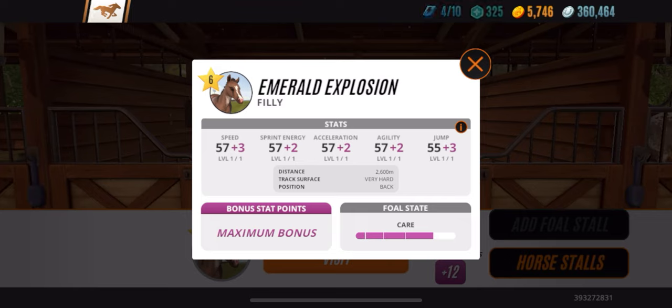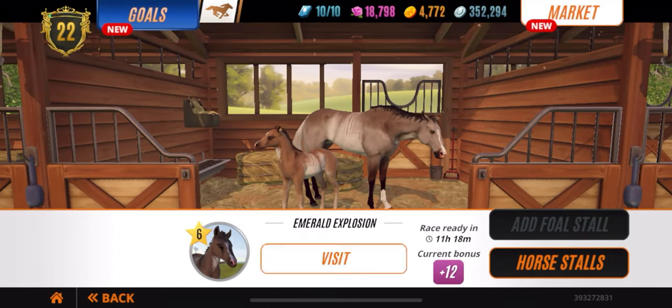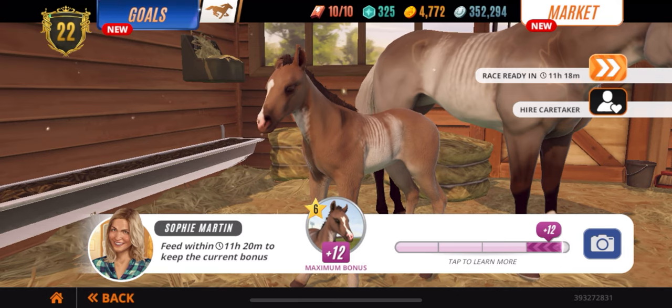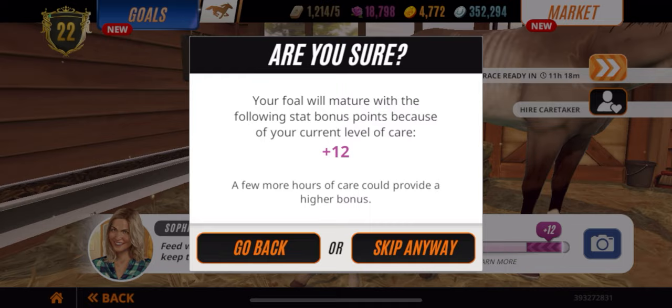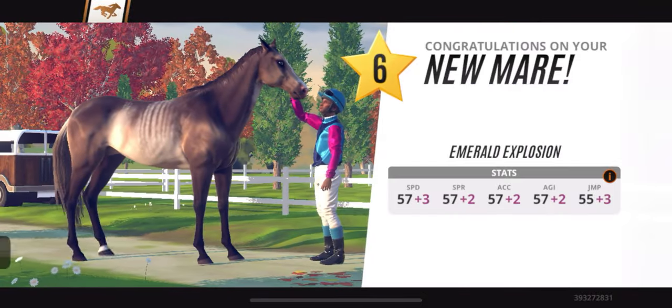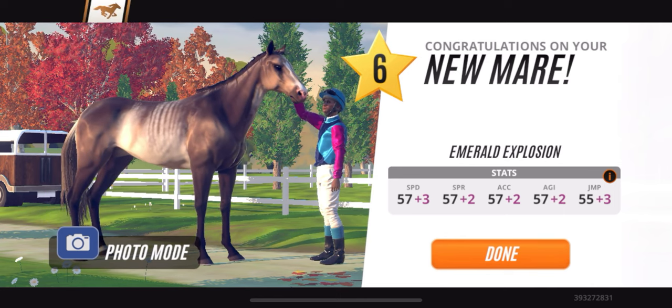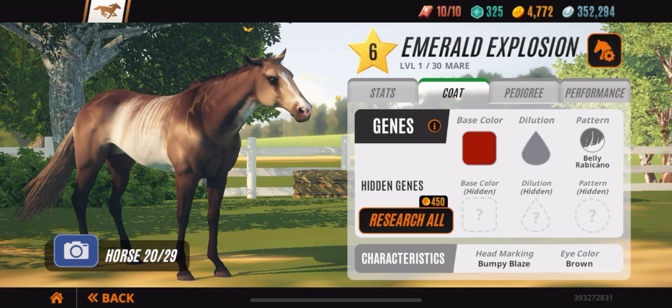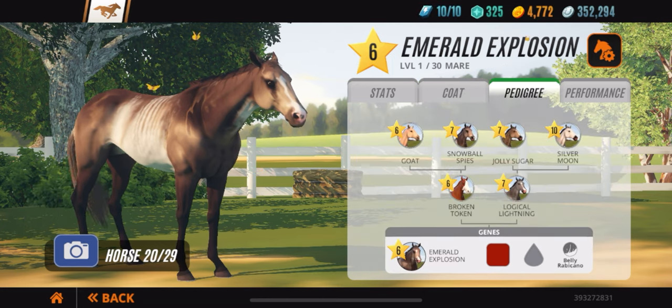It is possible — I know you guys don't always get perfect horses, but it's possible. It's all about having an almost-perfect or perfect horse and breeding it with another horse that has better stats. Now that I have a perfect grade six, I can breed her with a stronger stallion and keep creating perfect grade sixes. Broken Token is the first perfect horse I ever obtained in this game, and now he's sired two perfect horses of his own.